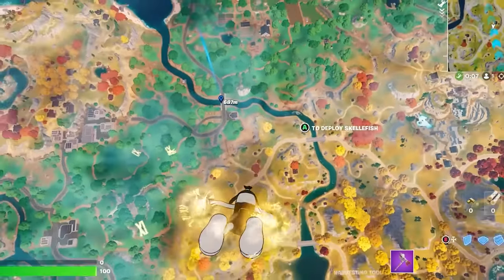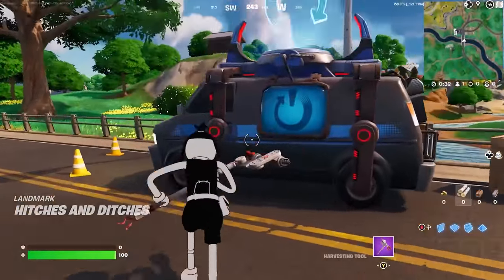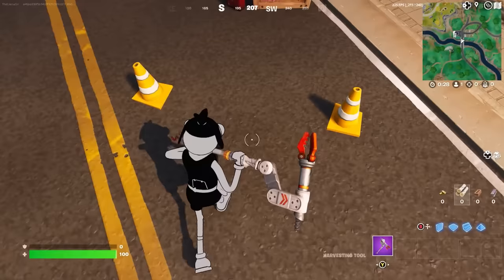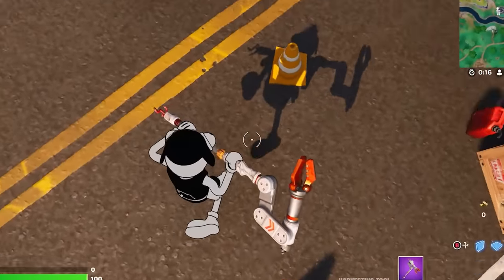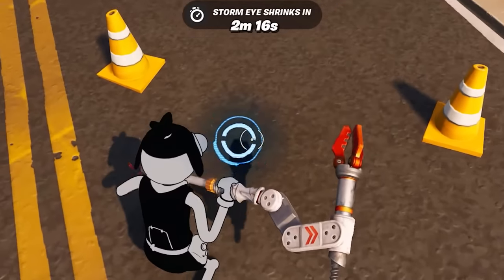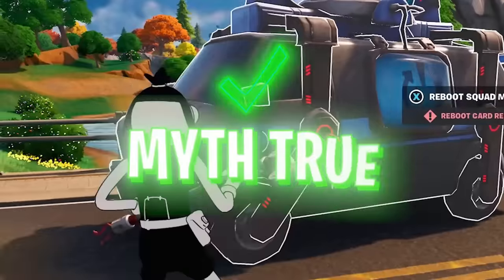The first myth is that there is an invisible box on the map. Apparently if we go down to this area right above Frenzy Fields, the box is actually right next to this respawn van between these cones. Oh my gosh, I'm running into it right here. Let's see if we can stand on top of it — yes, we can. We're standing on top of an invisible box. What happens if we try to break it? There's an indicator for the pickaxe. If we hit it again — oh my gosh, it did break. It's invisible, so that's confirmed.